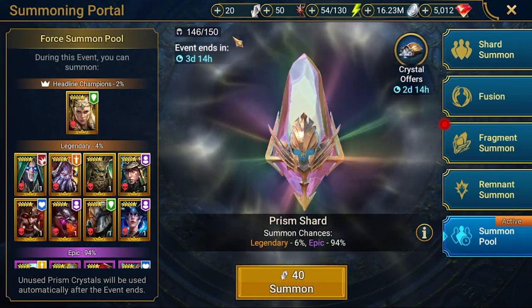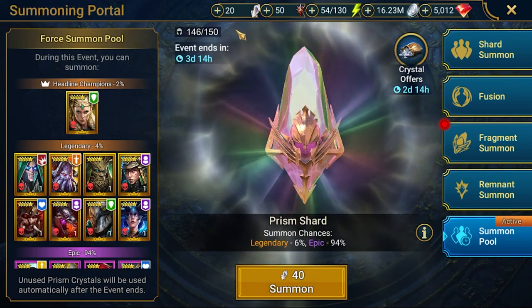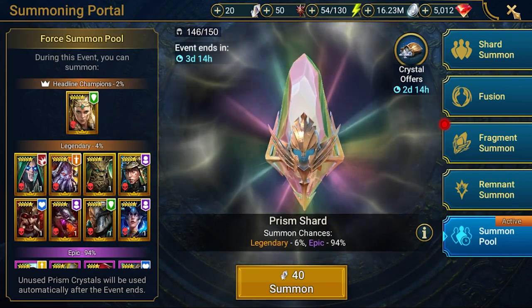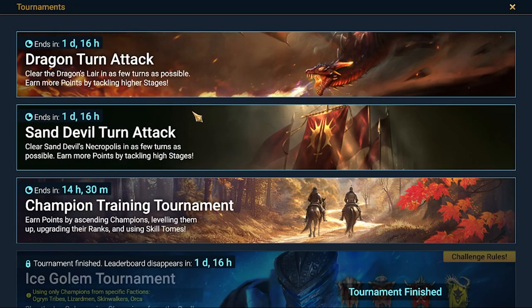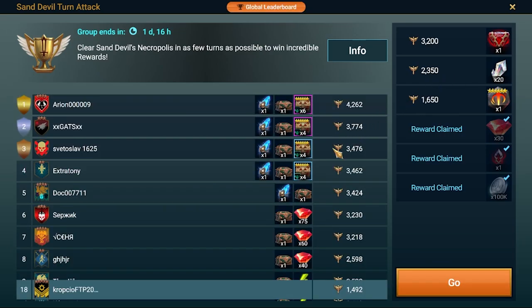We got a summon pool for Freya, but you need like 40 prism shards to have a chance. I decided to skip this one, as a content creator advised, and I think it's a pretty smart idea. The idea is to complete the Sun Devil tournament but not collect the rewards — those 20 shards — so after completing it I'll have 40 carried over to the next summoning pool, which will probably have Odin. So that's the idea — to have a better chance on Odin.